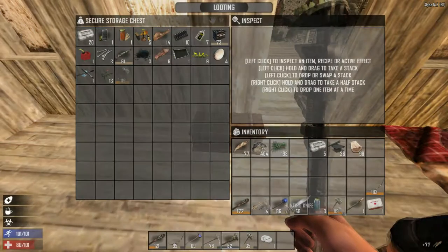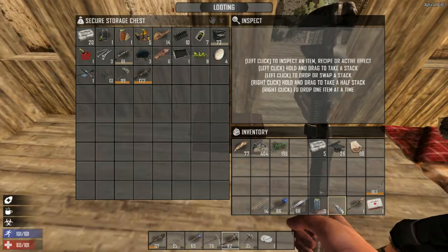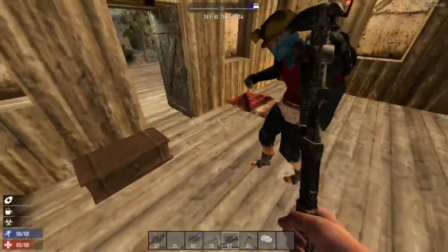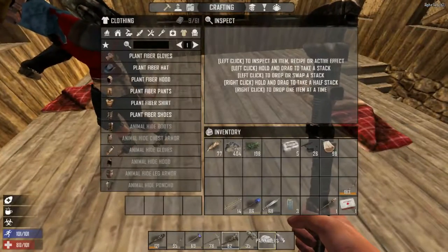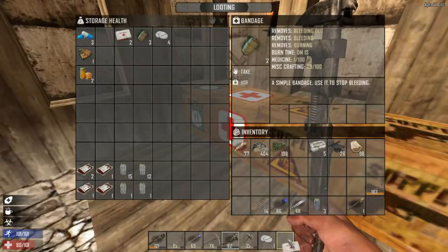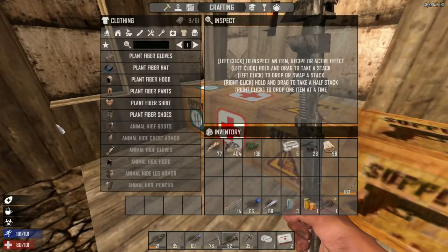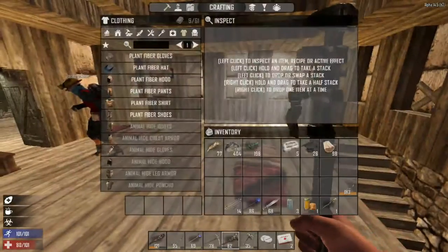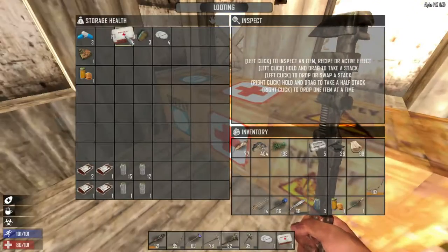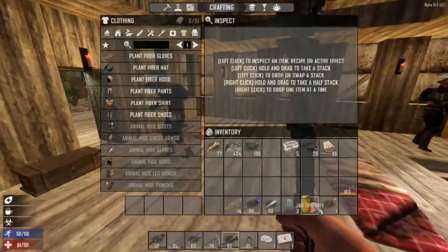I can throw everything I don't need in here no problem. I'm cooking up the water. This is yours I think, Jace — and that too. I think I don't have anything of yours anymore. Drop in some random stuff for the group. I need to drink some honey because I'm infected.